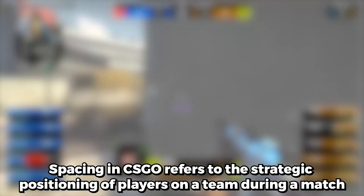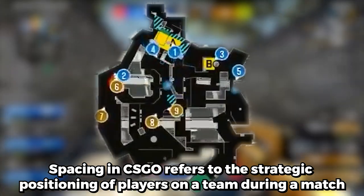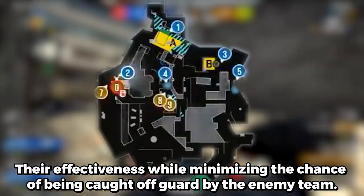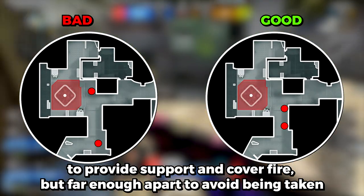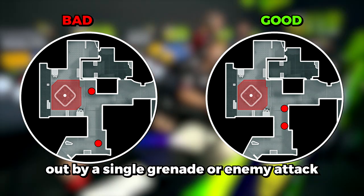What is spacing? Spacing in CSGO refers to the strategic positioning of players on a team during a match. Good spacing means that each player is positioned in a way that maximizes their effectiveness while minimizing the chance of being caught off guard by the enemy team. Proper spacing involves maintaining a distance between teammates that is close enough to provide support and cover fire, but far enough apart to avoid being taken out by a single grenade or enemy attack.